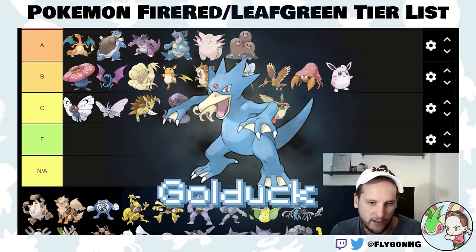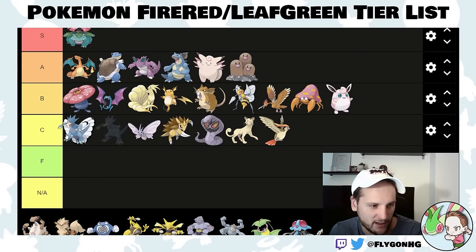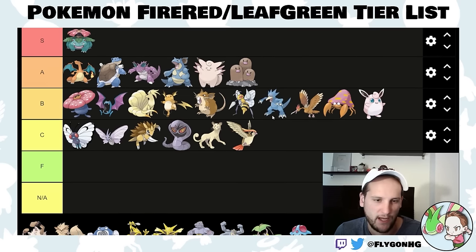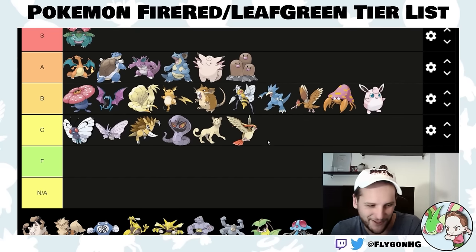Golduck is a pretty solid water type. Water types — you're going to want one in this game because clicking Surf with a water type kills the last two gyms. Golduck is mid-B tier. It's solid, it's fast, it hits Surf, and does what a water type is supposed to do.